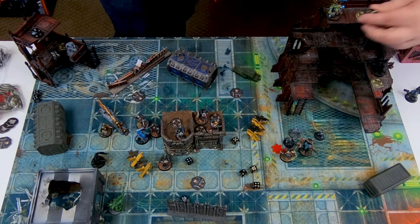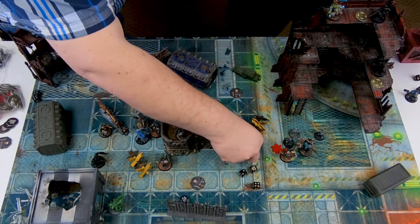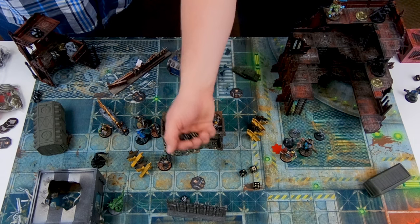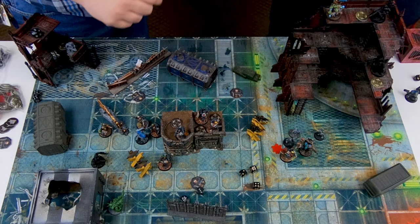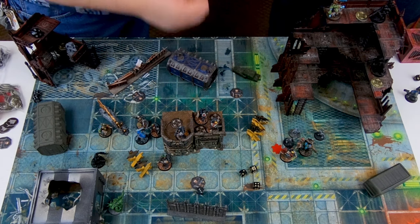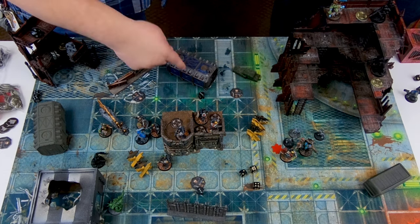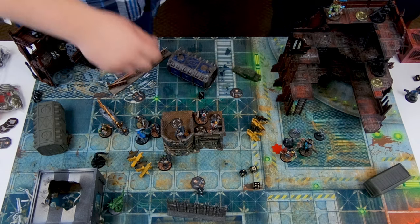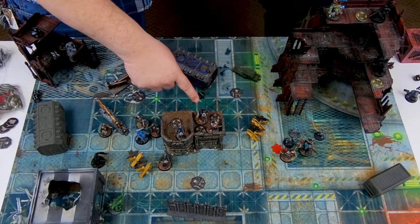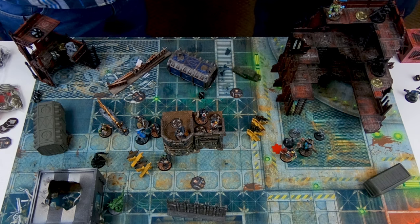With two hits total, and my Space Marines having toughness four versus his strength four weapon, we roll two wound dice. We get a six and a three — the three does nothing, but the six forces me to roll an armor save. Death Watch Space Marines have a three-plus armor save — rolling a three or better means no injury. I roll a three and save it. But Daka Daka Daka lets him shoot three initial shots again, targeting any number of models. Joe dumps them all into my Blood Angel veteran.